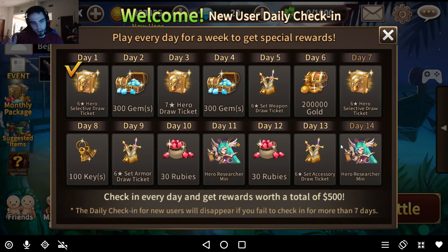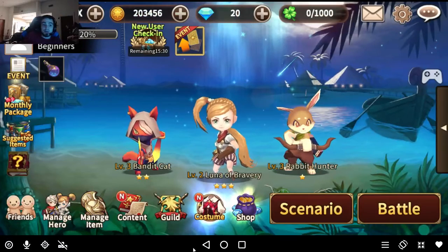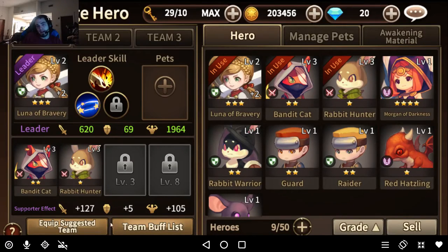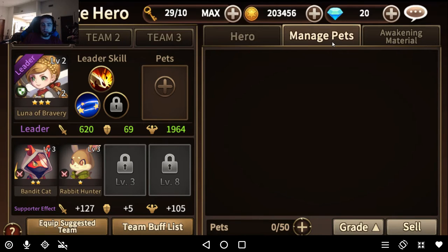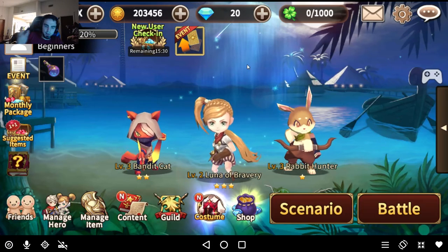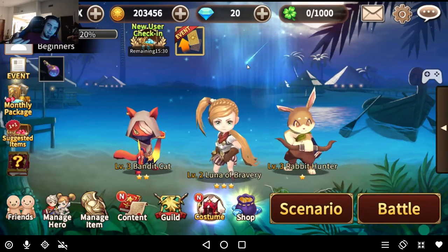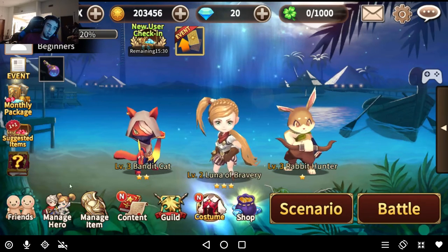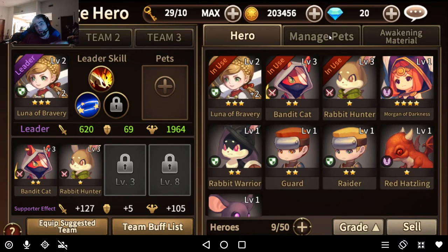Mins and same copies are the only way you can get a hero to plus 8, plus 9, plus 10 — unless you buy an awakened directly. If you bought an awakened it comes with 3 mins attached to it along with that hero — it's the hero plus the 7 upgrade levels you get through using lower-level fodder, and then 3 mins or same copies to get those plus 8, 9, and 10 extreme levels.